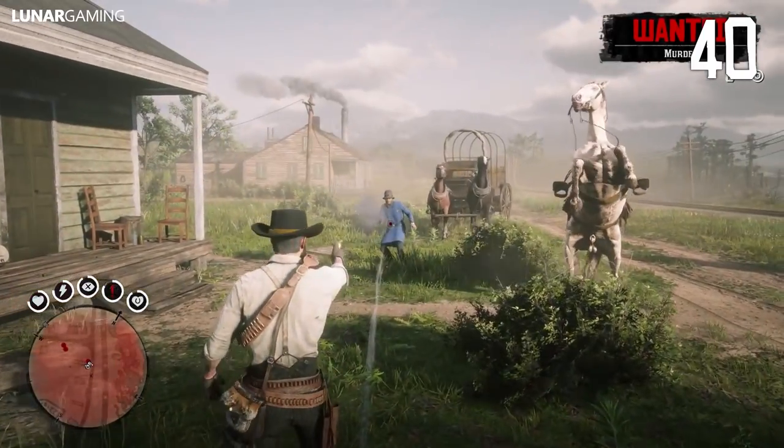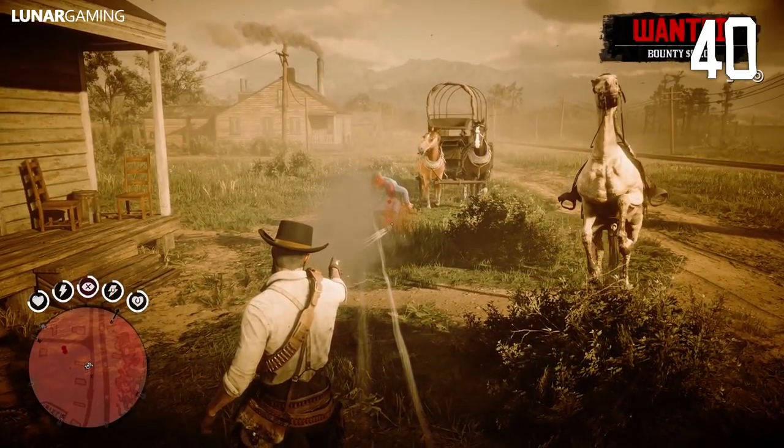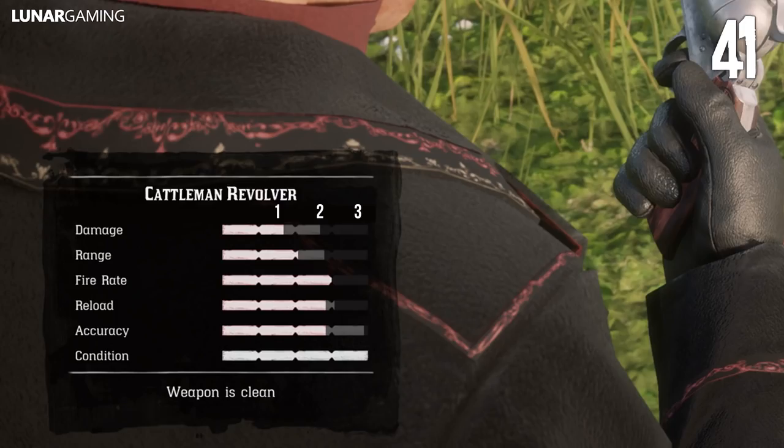Using the same gun, shooting players in the legs and arms always requires an extra hit to kill them over hitting them in the torso. To quickly tell how much bullets a weapon will require to kill someone, simply count the number of segments with dark areas in them. The Cattleman Revolver, for example, has 3 segments with dark areas, so will require 3 bullets to kill — an extra bullet if you only hit enemies' hands or legs.